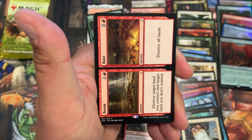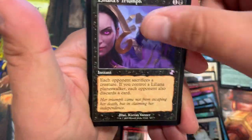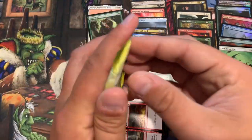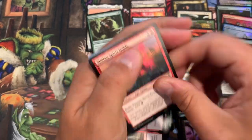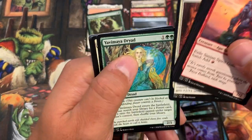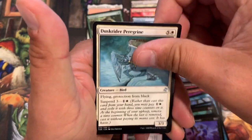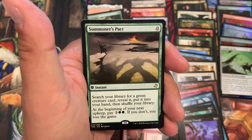Not a mythic — Boomer Bust again. Liliana's Triumph again, and there's a foil. One or the other now, let's get a mythic or an old foil — or both technically. Triad, Peregrine Wraith, rare — Summoner's Pact. Another Shriekmaw. No mythic, no throwback foil.